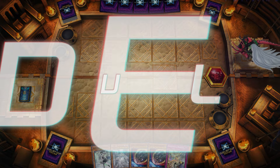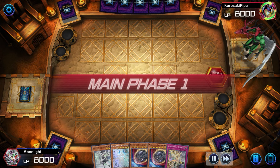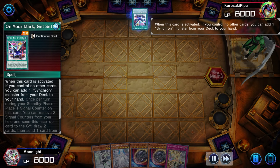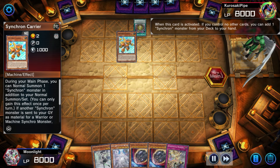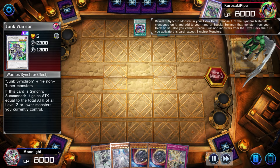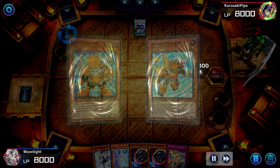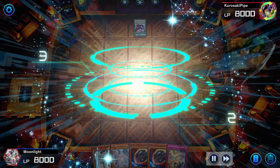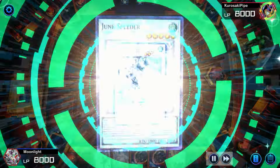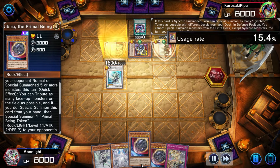Labyrinth continues to be an absolute force — definitely one of the most fun decks to play in my opinion and also just very good into the meta. The only thing it struggles a little bit against is Branded, but unless Branded really gets a decent hand or the nuts, you actually have some play there. In this matchup we're going second against a combo heavy synchro deck and thankfully we do have Nibiru, because with Labyrinth you can afford to play a number of hand traps.